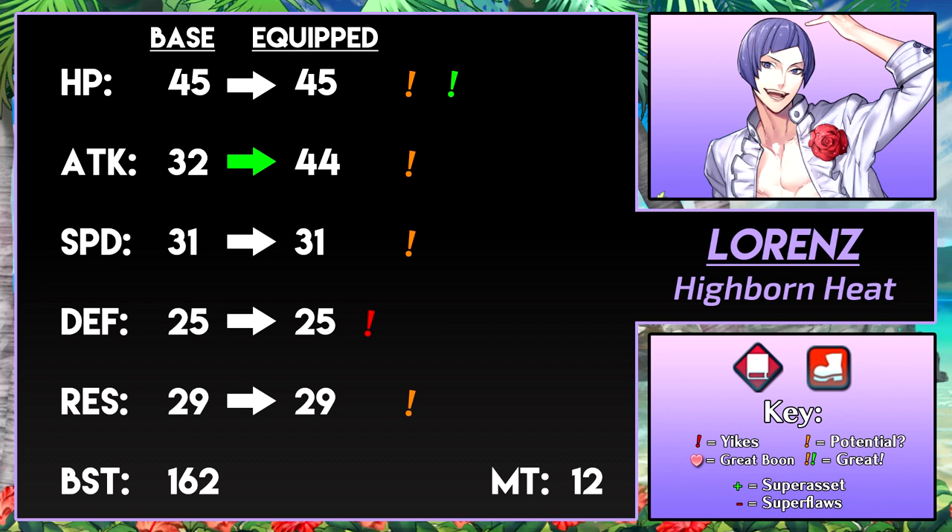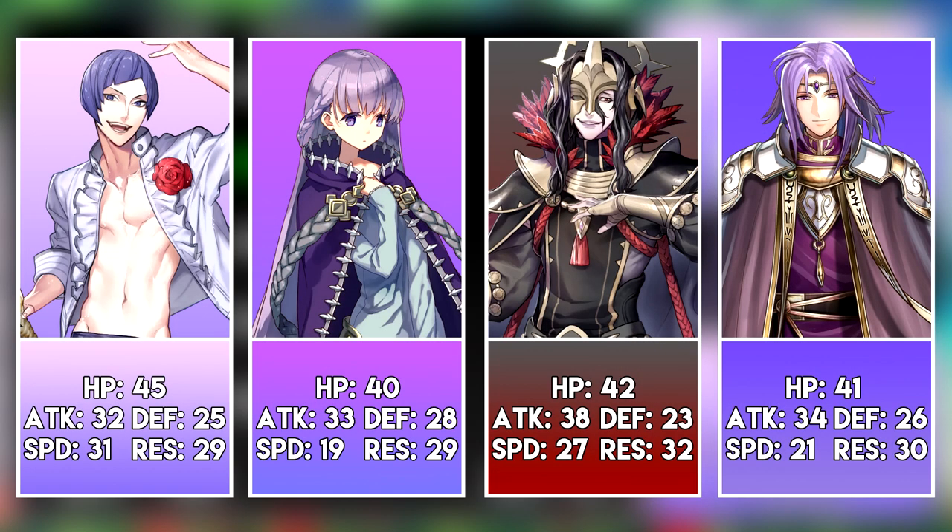Lorenz, Highborn Heat, enters the battle as a Red Tome Infantry unit — a rather saturated class with tons of competition. Lorenz is going to need something to make him stand out. Taking a look at his stats, right off the bat he's very mediocre. Everything but his HP is either okay or below okay. He has decent attack for some solid damage, and 31 Speed is workable so he'll be able to prevent doubles and do doubles himself. His res is solid enough to run Iceberg and take a magical hit. His defense is below good, but he does have high HP to cover that. He's an all-rounder, which can be good and bad.